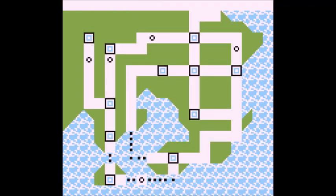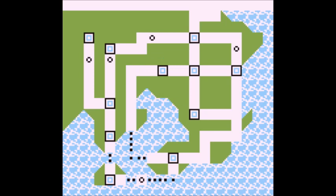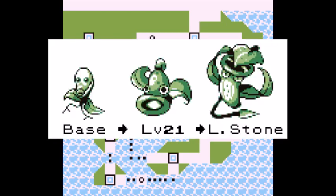Next on the list is the bulky tank, Victreebel. Victreebel is useful because it's decently bulky and has great attack and special. It's also great because it's a grass-poison type, strong against the second gym as well as many opponents in Kanto. To get Victreebel, beat the trainers on Nugget Bridge, go into the grass and catch Bellsprout. Train Bellsprout to level 21 to evolve into Weepinbell, then go to the department store and buy a Leaf Stone to use on Weepinbell to get Victreebel.